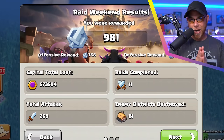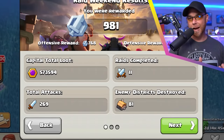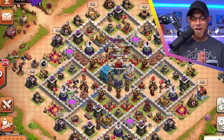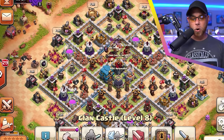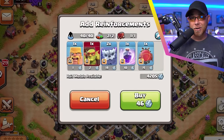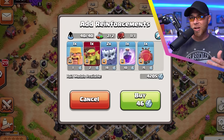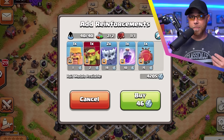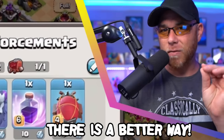The topic of raid medals — you get them every time you go into raid weekend, participate and take out some buildings. Then you get them on Monday morning. But how do you spend them? Most players in really small clans more than likely use their raid medals to do clan castle reinforcements — completely understandable, because when nobody's online to donate and you're really impatient, you need troops right now. But that's not the most effective way to spend them.